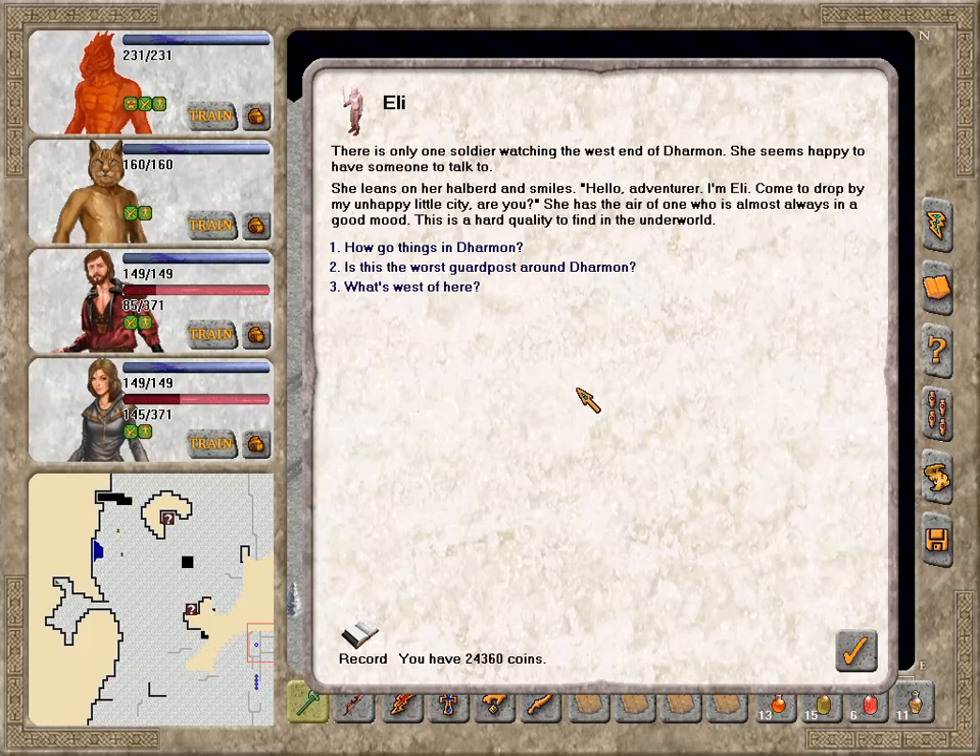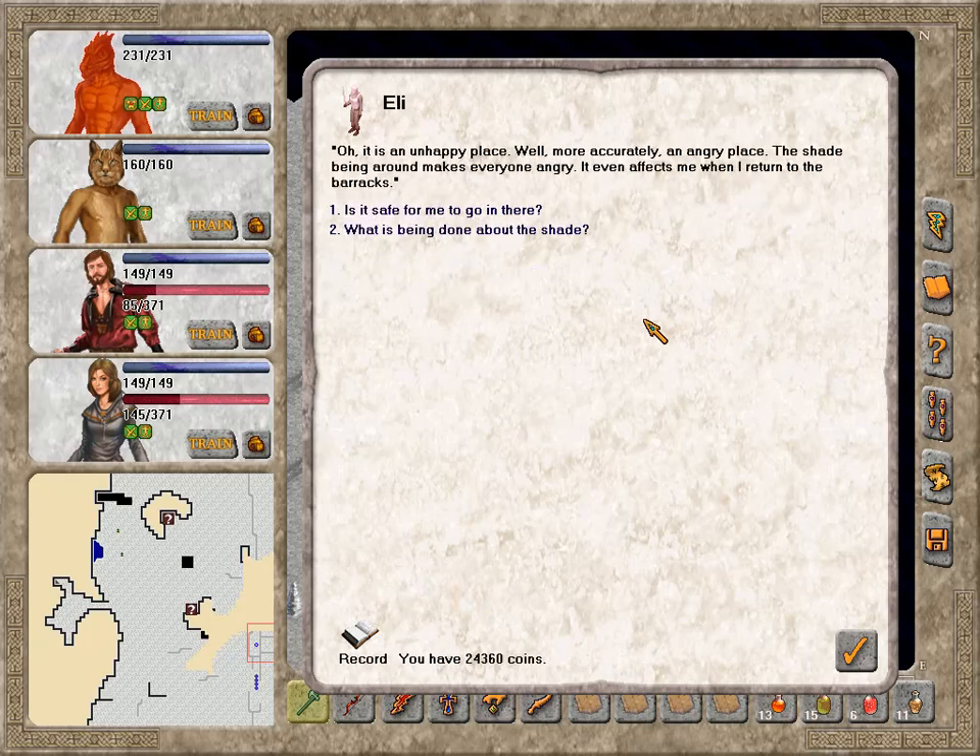Hello, Eli. There is only one soldier watching the west end of Dharmon. She seems happy to have someone to talk to — leans on her halberd and smiles. Hello adventurer, I'm Eli. Come to drop by my unhappy little city? She has the air of one who is almost always in a good mood — a hard quality to find in the underworld, especially near a city afflicted by a shade of rage. How go things in Dharmon? Oh, it's an unhappy place — more accurately, an angry place. The shade makes everyone angry, even affects me when I return to the barracks.